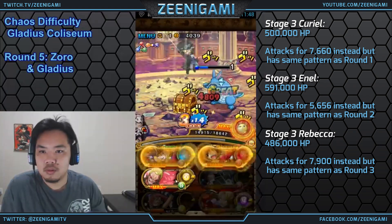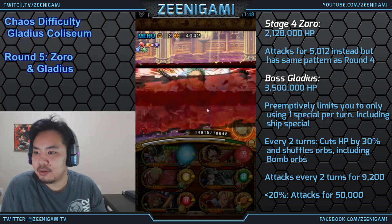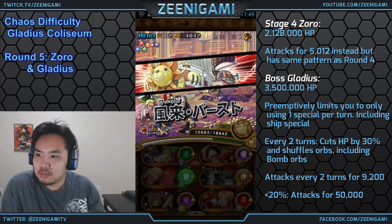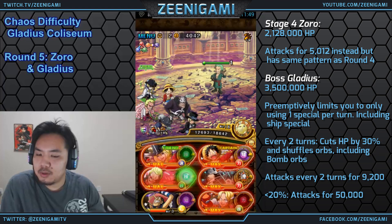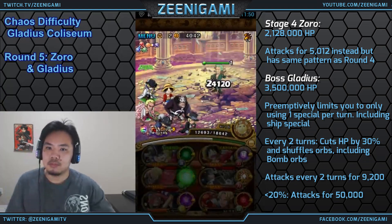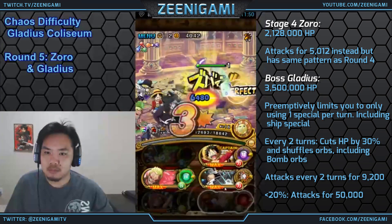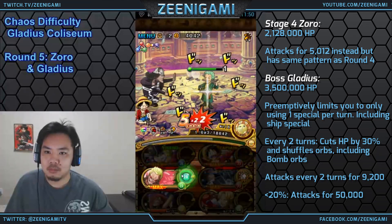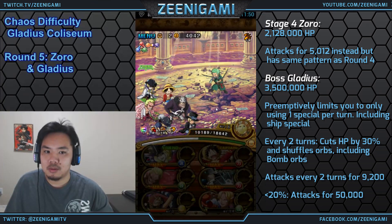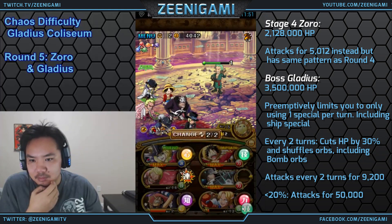Just like on the previous fights against Enel, you just want to take him down quickly. Zoro has 2.12 million hit points — much less health than before. We want to use the new Coated Sunny to reduce damage taken from Zoro; this will reduce damage taken from both his attack and his end-of-turn damage. We're going to be using Sabo's special to deal extra damage. Save Cavendish's special for later, but you can use other specials like the Luffy Delay here. We're going to be using Golden Pound Usopp's Delay on the final stage, so if you use it earlier, you'll have it ready by the time you get to Gladius.